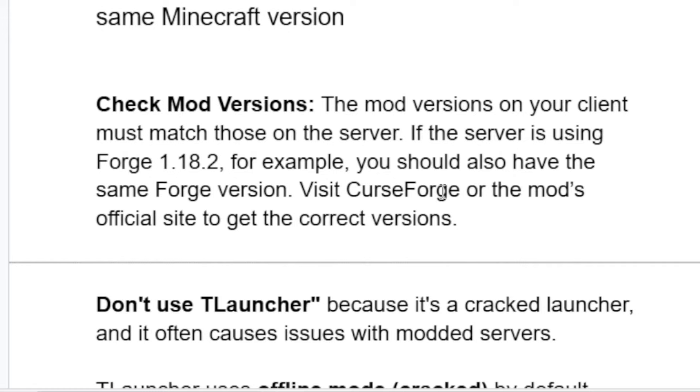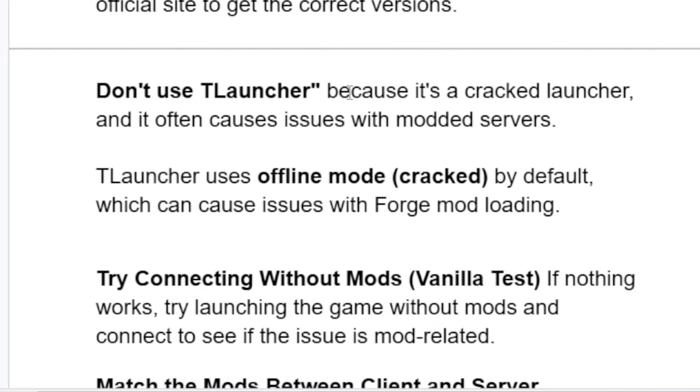Visit the CurseForge website or the mod's official site to get the correct versions. Also, if you're using a T-launcher, stop using it — it's a cracked launcher that often causes issues with modded servers. T-launcher uses offline or cracked mode by default, which can cause issues with Forge mod loading.